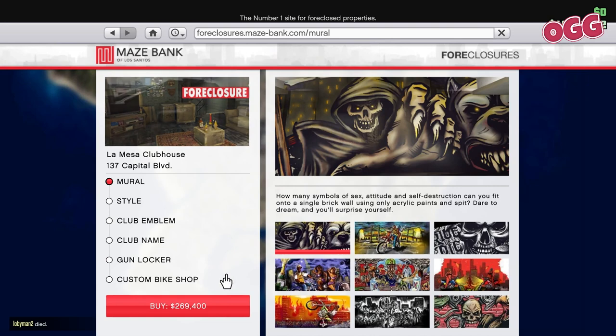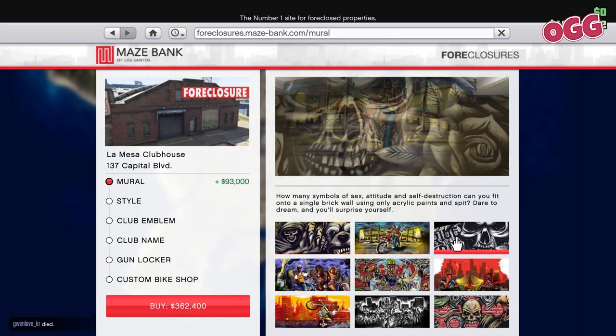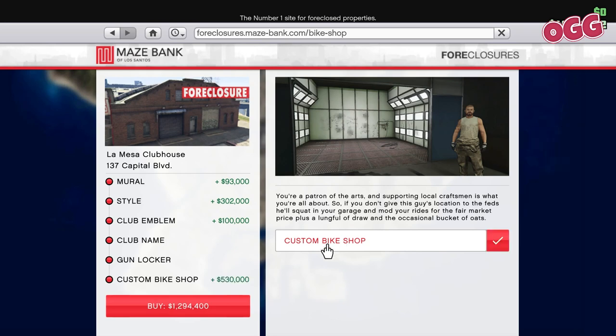Next up, the upgrades. Most are cosmetic — they're just there to spice up the look of your clubhouse — but there are a couple worth considering. The gun locker helps declutter your weapon wheel; not vital, but useful. The real deal though is the custom bike shop. With the 2022 business changes, this isn't just for bike mods anymore. Now you'll get a chance to rake in some serious cash, and more on that in a bit.